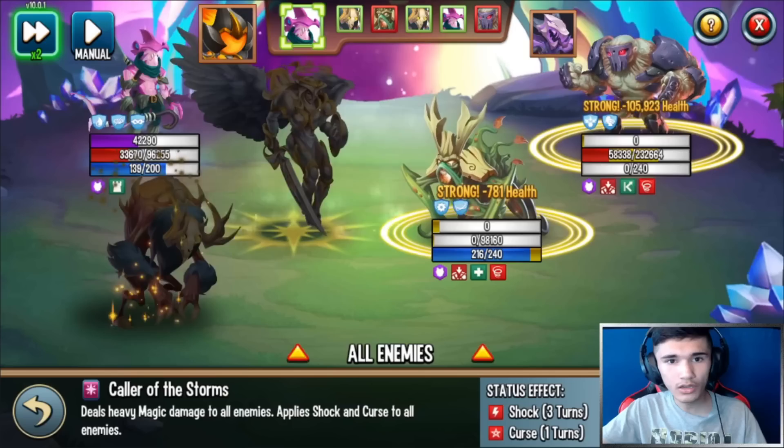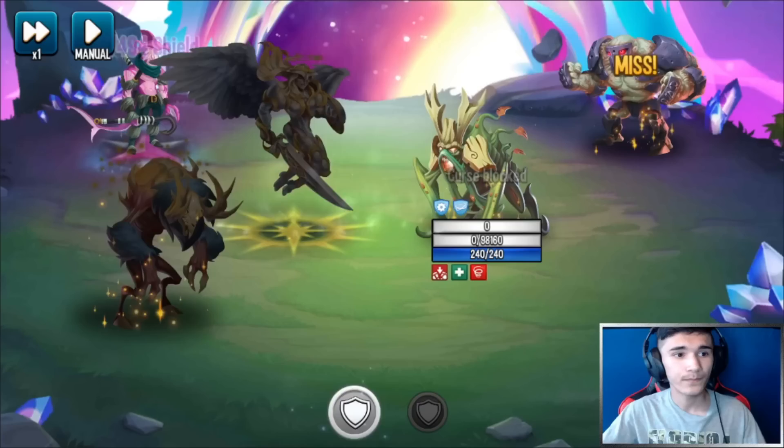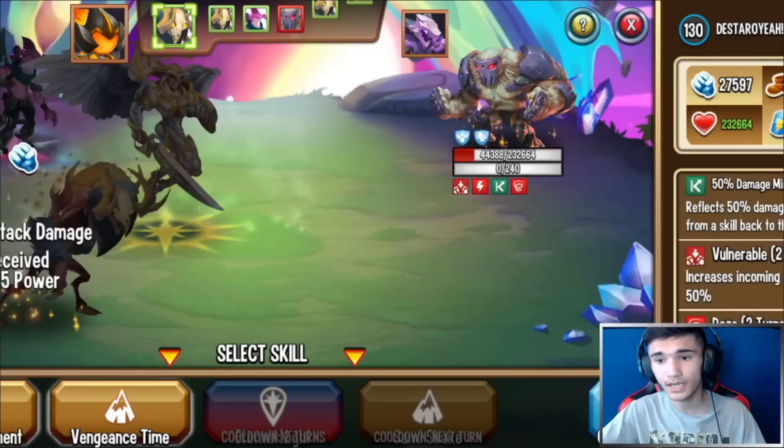We get the Ultimate! The Ultimate deals heavy magic damage to all enemies, applies Shock and Curse. Let's actually see this in battle — that's what it does, that's what it looks like. It did a ton of damage — very powerful.